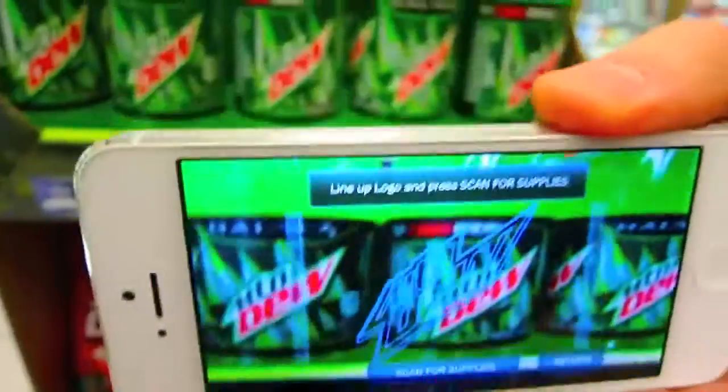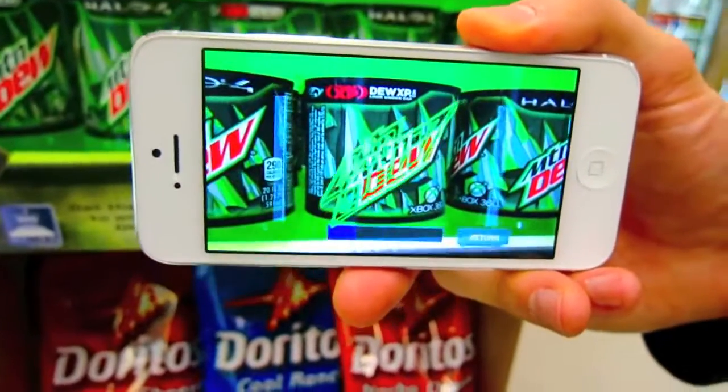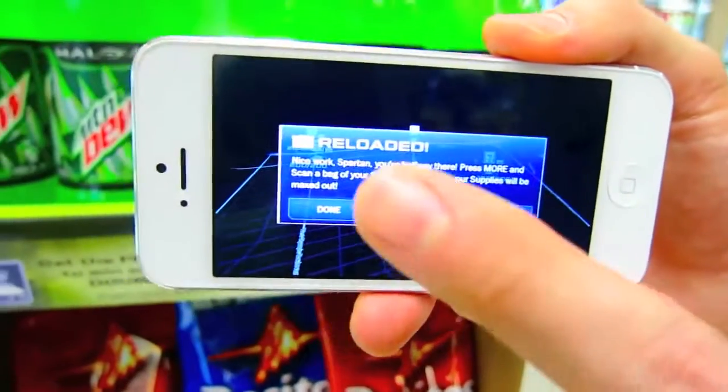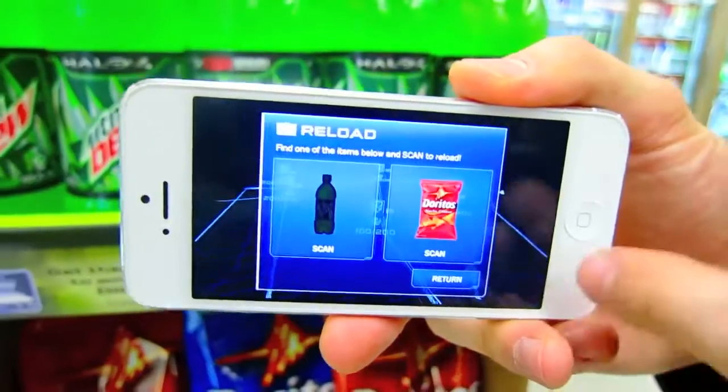So I'm just going to find — there's a bottle right there — I'm going to hit scan, and it found the logo, and it has reloaded half of my supplies. Now I can either hit done and get back in the fight, or hit more to scan Doritos as well.